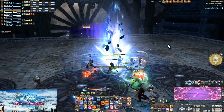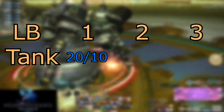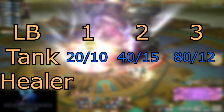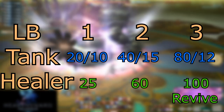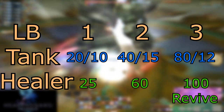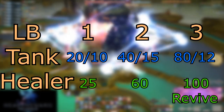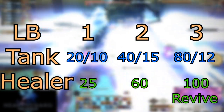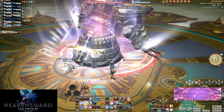Let's take the easy ones first: Tank LB and Healer LB. Tank LB is a 20% buff for 10 seconds, 40% buff for 15 seconds, and 80% buff for 12 seconds. Healer LB is 25% healing, 60% healing, and 100% healing plus revival. In addition it will not increase the weakness buff from dying, so if you die and get revived you will revive at full strength, where a normal raise would have a 2-minute penalty of a 25% hit to your main attack stat. For levels 1 and 2, these generally are unfavorable uses of LB.